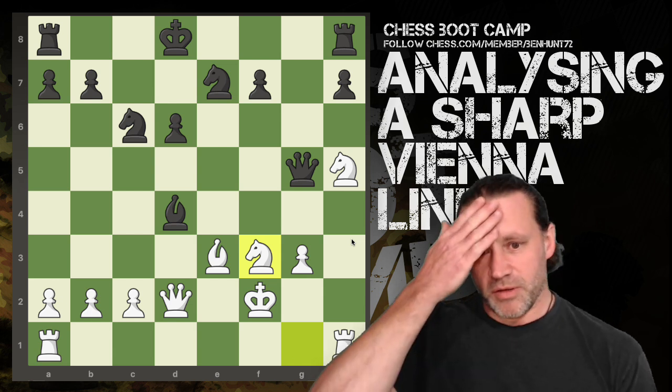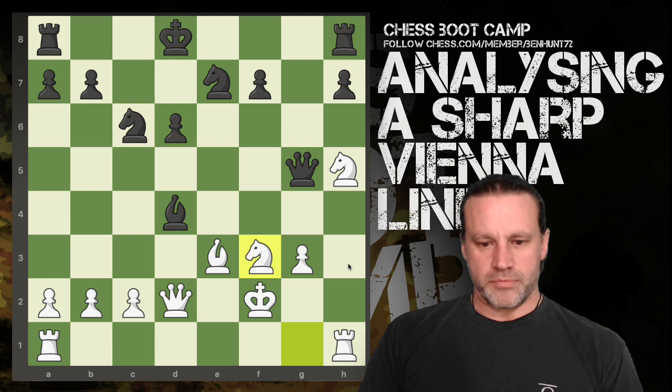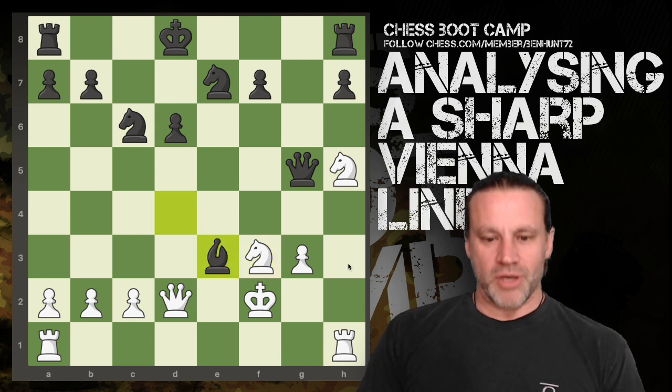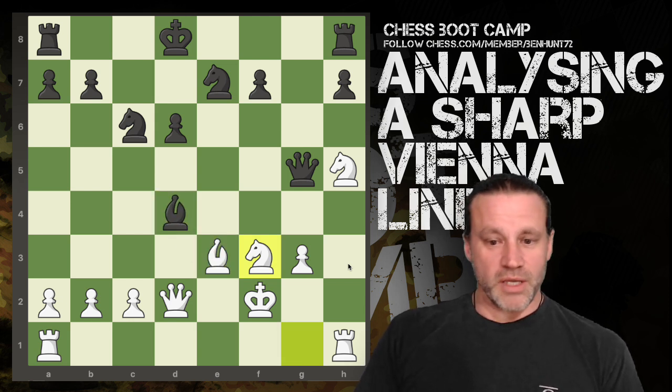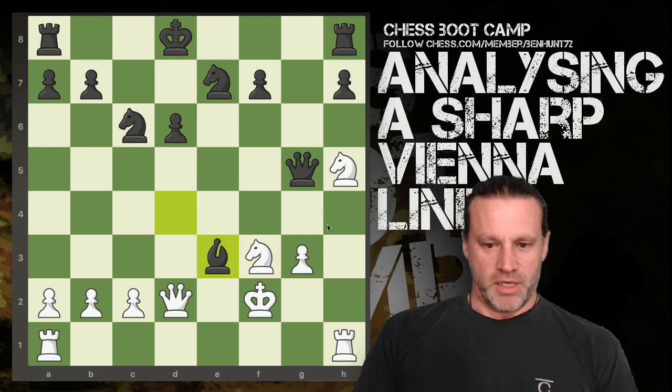My first instinct was oh he's blundered his queen, but of course my bishop is pinned by his bishop. There is an option here of queen takes bishop, knight takes queen, bishop takes queen — but then the knight is looking at this pawn and he could simply take the pawn, attack my rook, and it felt a little bit dodgy. So I develop my final knight to f3 with a fork on the queen and the bishop. The bishop is defended only once right now but I'm attacking it three times.